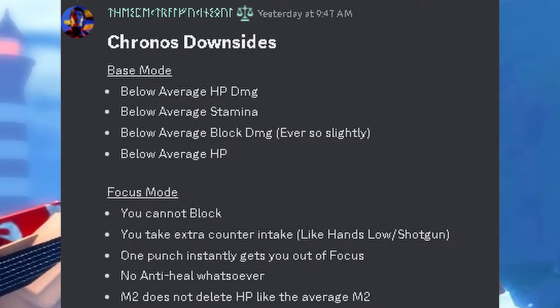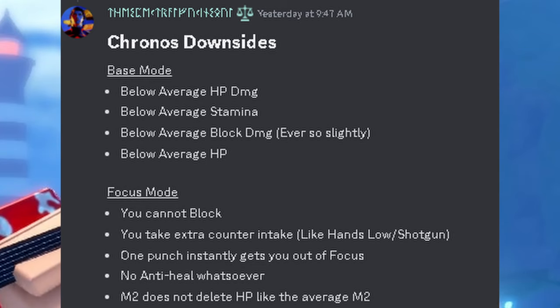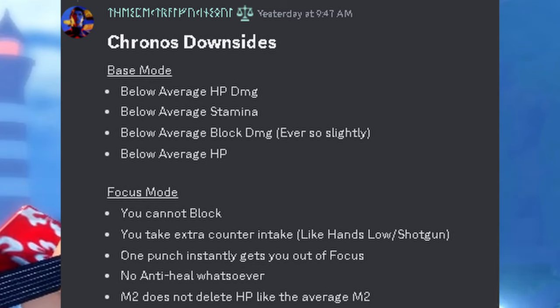Judging from the disadvantages, you can probably already tell that in order to beat Kronos, you must let them lose focus by simply throwing out feints, dodging their attacks if they are in focus mode, making them unable to charge up the focus meter by periodically being in their faces so they cannot emote, while also watching out for M1s so they cannot land counters.